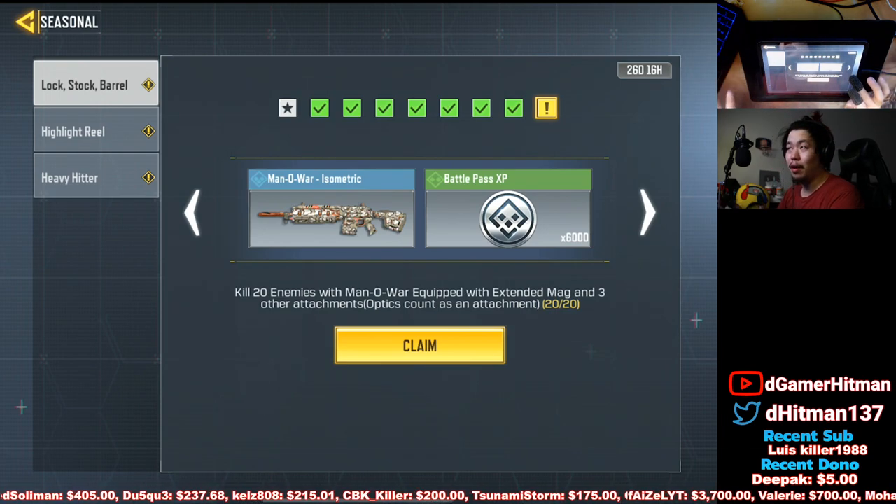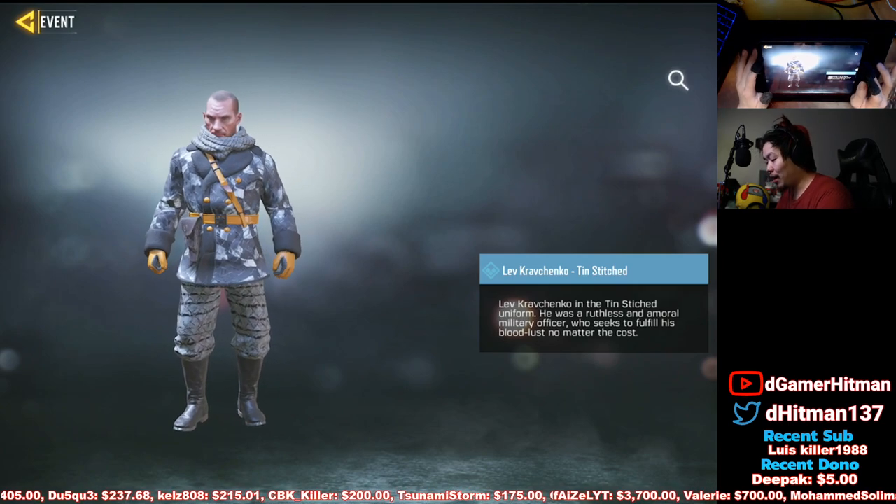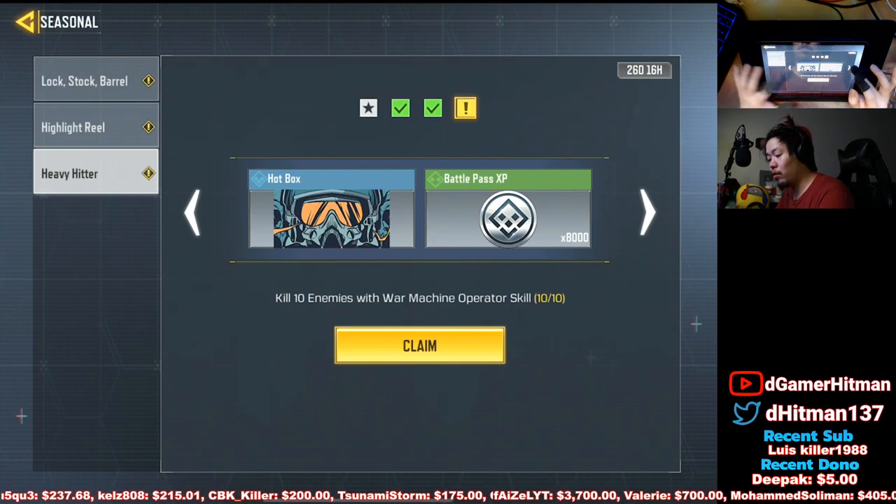Some of the cool ones you can get is a Manowar rare skin, a speed boost, a free Kravchenko skin, a stitch skin, as well as the heavy hitter. Honestly, these are all pretty simple.